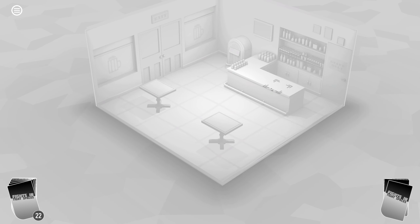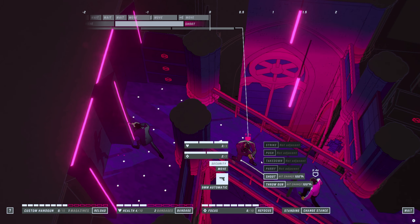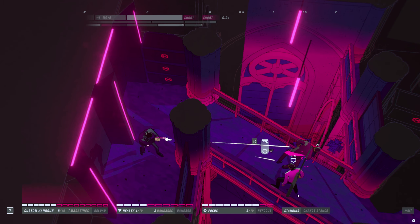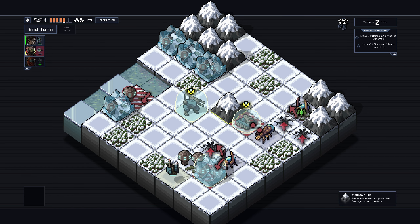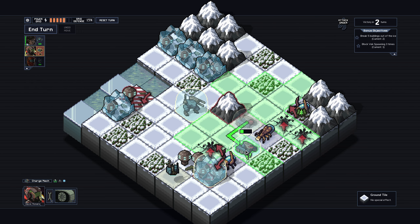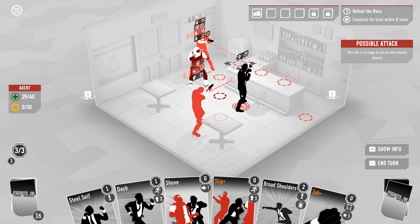Before we get too deep into the review, I did receive a free review copy of this game, so heads up. Fights in Tight Spaces cites John Wick Hex as its biggest inspiration, and there's a lot that they have in common. But the game that's an even closer fit is Into the Breach, so if you've played either of those touchstones, you know what you're getting into, and if you enjoyed either one of them, I can already tell you that this game's probably worth a shot.